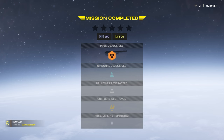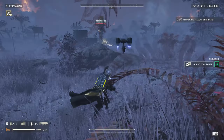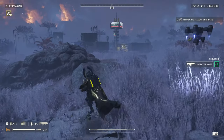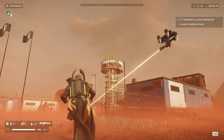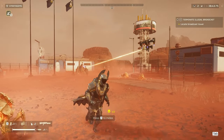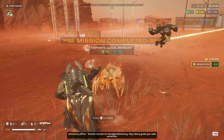That was my quickest one. Once you load into the mission close to the objective, you don't actually have to go to the terminal to activate the satellite. All you have to do is throw a grenade at the antenna and the explosion will take it down and complete the mission.